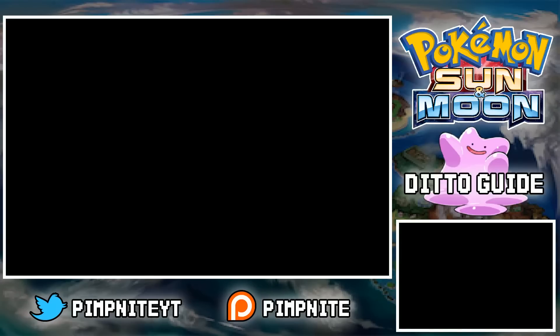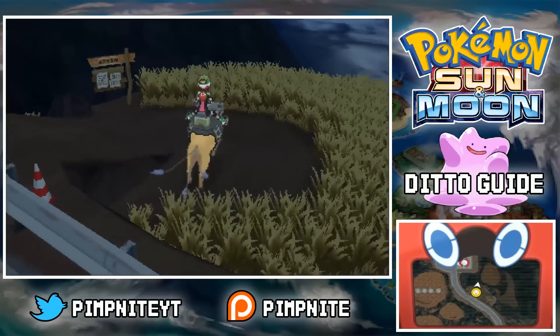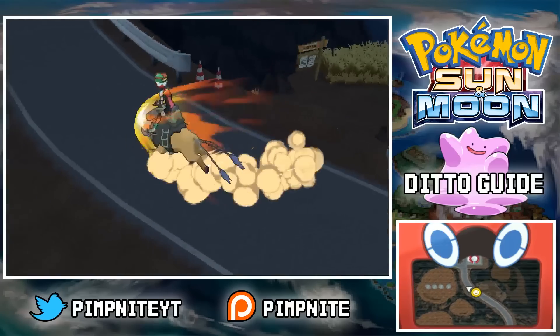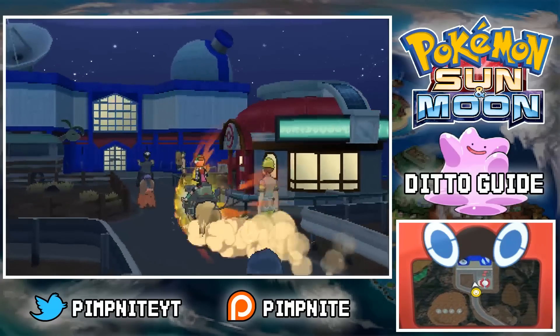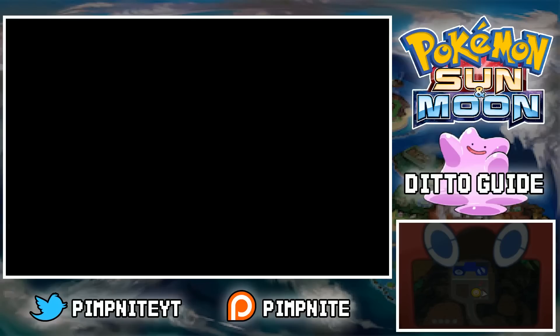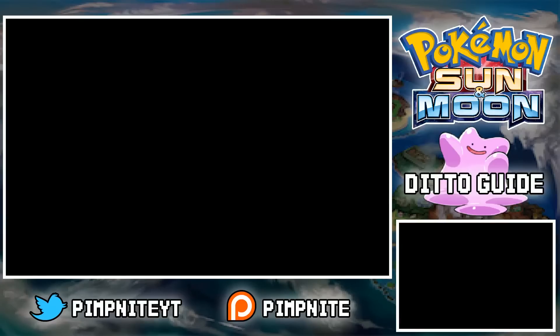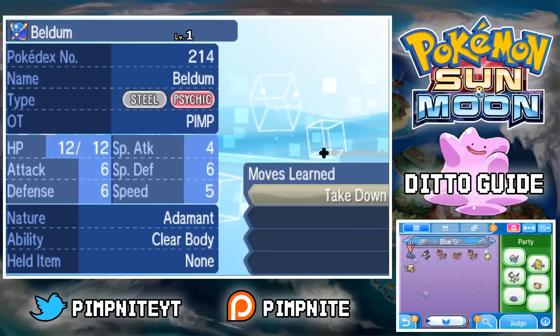We can have a look at what IVs it got. This is guaranteed 31 IVs, so you can use this for breeding. I'll also be putting a breeding episode up — I'll try and get that one up tomorrow. I just wanted to put the Berry Guide out and the Ditto Guide so I could work from them, and if I mention anything in those you can just look back on these.